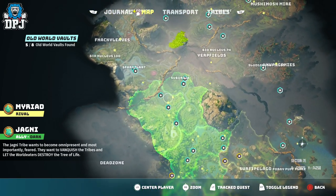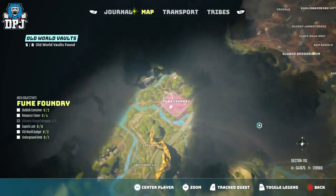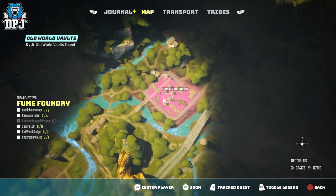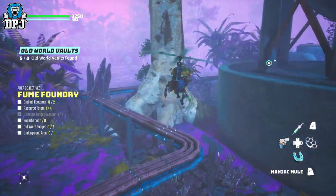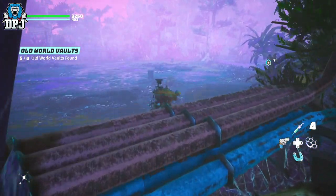For some reason the vault was already open for me. I thought this could be due to me previously killing this enemy, but that still wouldn't make sense because if I had opened this vault with the key I would have grabbed this weapon prior. The enemy was still there for me to kill after I had already looted the vault, so yeah I think it's definitely bugged out a bit. It could be tied to another quest as well, but I'm not sure.